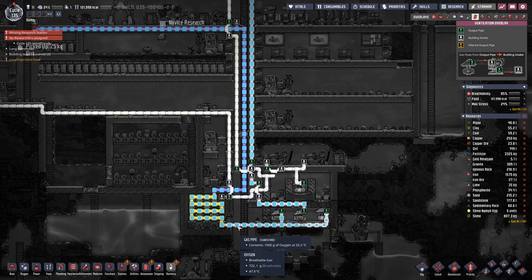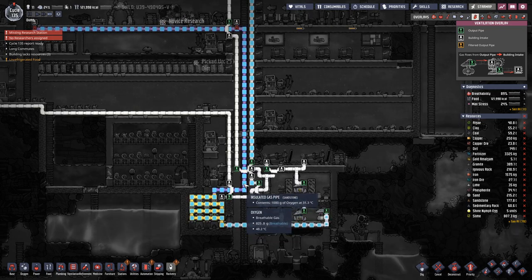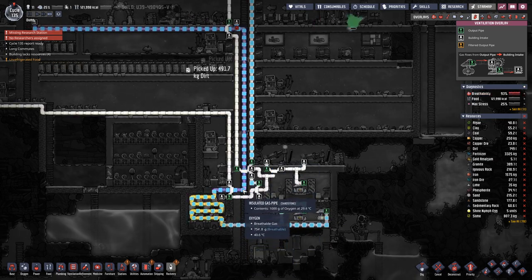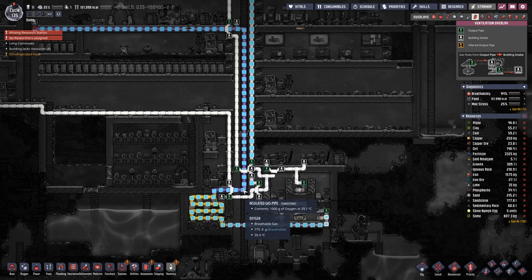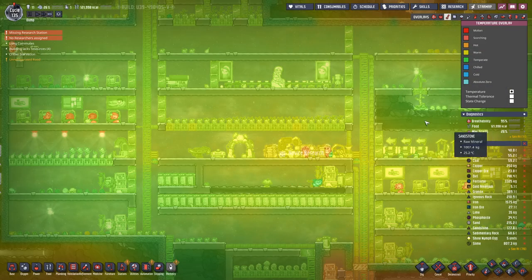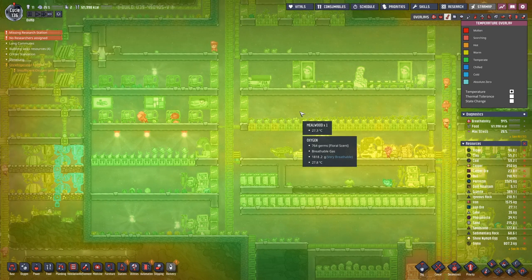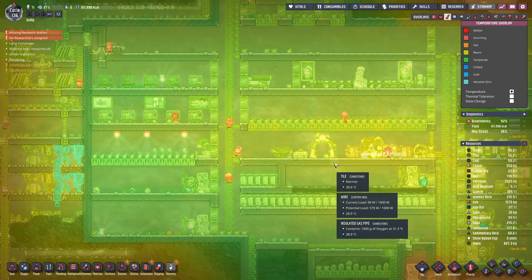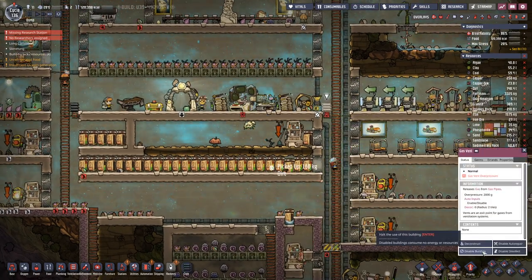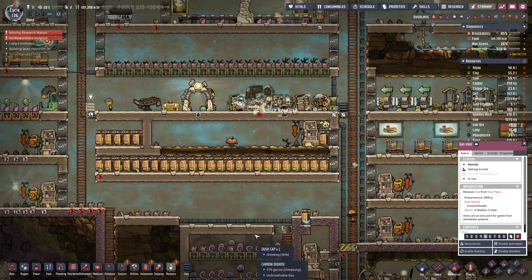We are looking at 55 coming in and more than 30 is going out, so we are not cooling down enough. That's not good, because this means our base is getting warmer, and if it is getting too warm our plants will not grow.